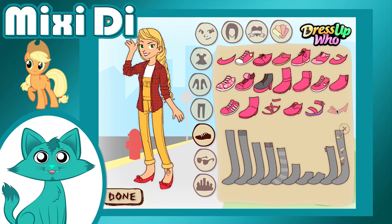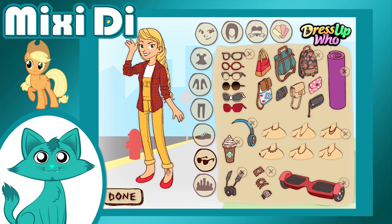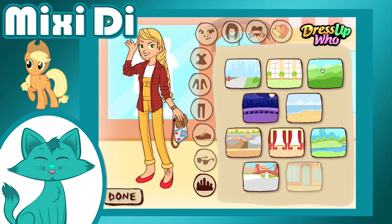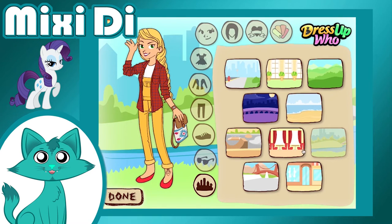Applejack was the hardest one to pick because there was nothing here that could connect her to apples, but then I started thinking of what a human girl who lives on a farm would be associated with wildlife, and boom — I found it. She also got her overalls and a plaid shirt.